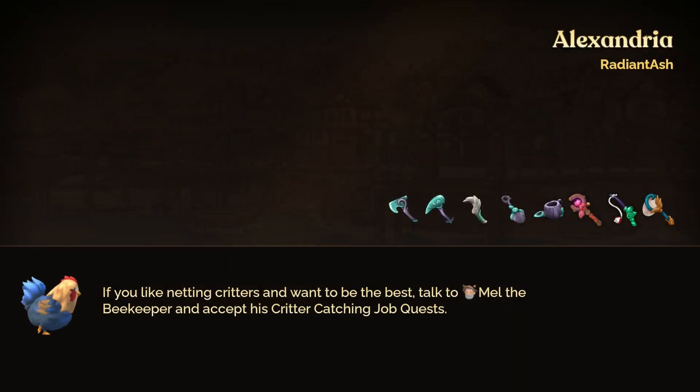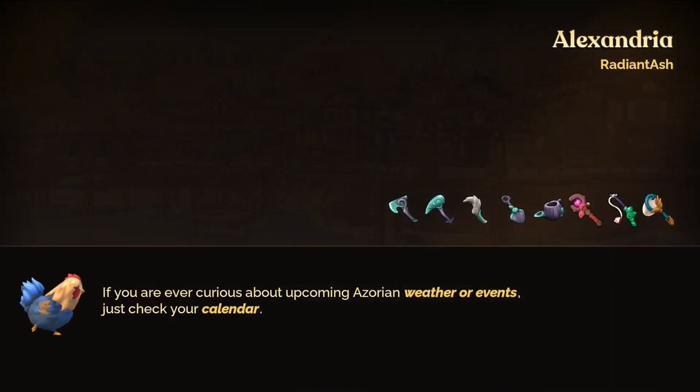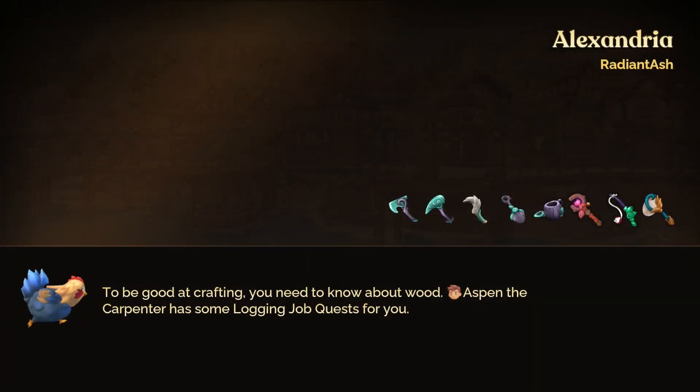The very last tip I'm going to say is to please read the tips on the loading screens. Seriously, they help a ton and I found multiple things out just by reading them. That's it for the tips and tricks guide to Fae Farm. I really hope it helped you all in some way. As always, if you have a tip or trick that you think would help somebody else out, definitely drop it in the comment section below and check out my other guides as well. Thank you all so much for watching. Have a cozy day and God bless.